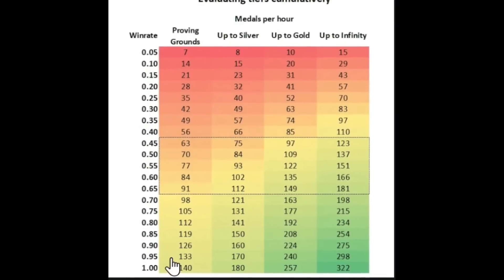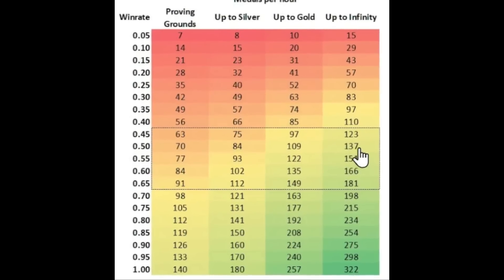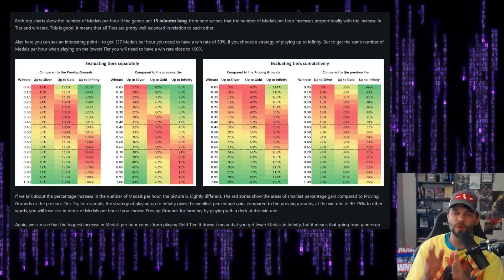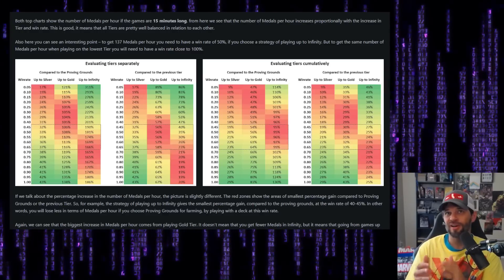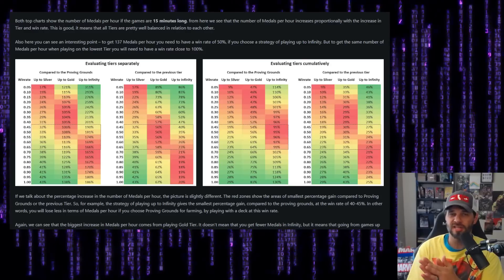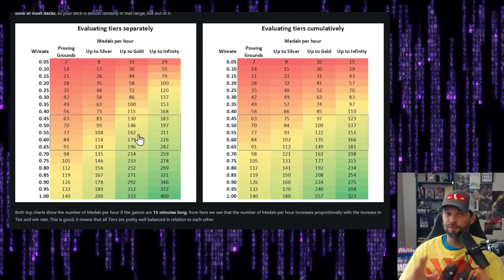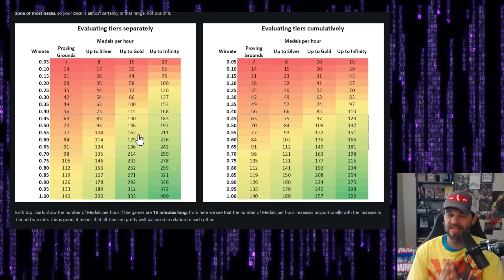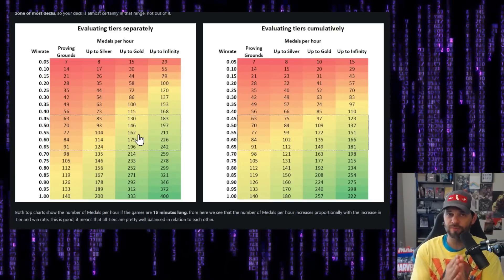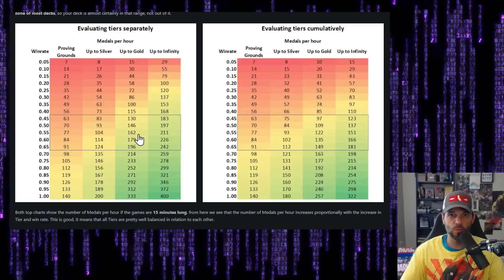A 50% win rate in Infinite equals a 100% win rate in Proving Grounds — around 140 medals and similar numbers across the board. He also has charts on percent gains per tier, but I'm not going to focus on those here — check them out in the article, linked below. So the conclusion: if your games take the same length of time regardless of tier, it's better to be in the higher tiers. That's the best way to farm medals.